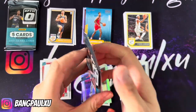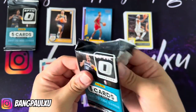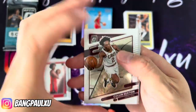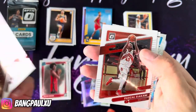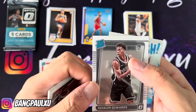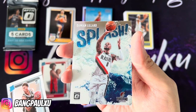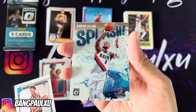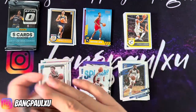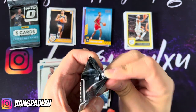Okay, next pack. We start off with Colin Sexton, Kyle Kuzma, Pascal Siakam, a Kesley Edwards of the Nets, and we end it with a Splash of Damian Lillard. Do you think he's gonna get traded anytime soon, or is he gonna start playing? Most likely start playing this season. Two packs left — so far it's been pretty underwhelming for both boxes.